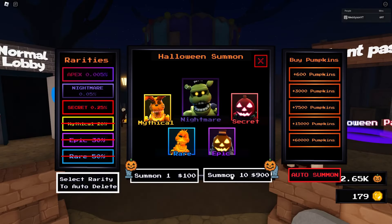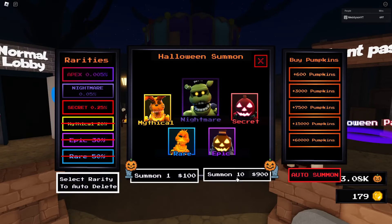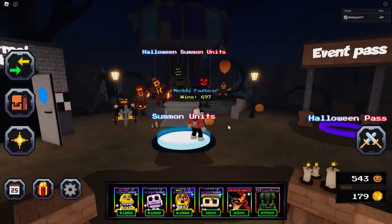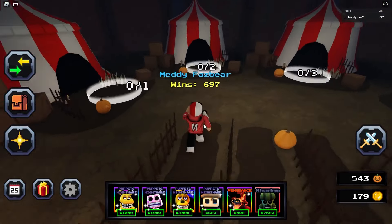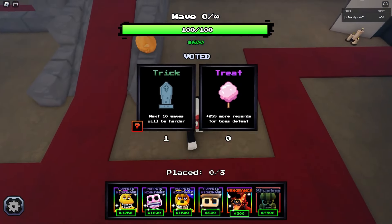Now, the Phantom Balloon Boy — its type is a nuke. 1,000 damage every three seconds with 25 rage. This is going to be terrible. I don't know what the placement cap is either. We do have some pumpkins, so let's open these and get an Apex.